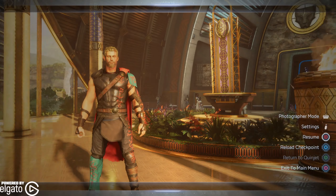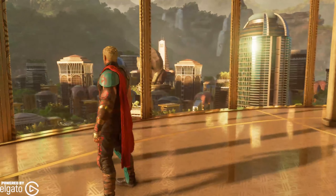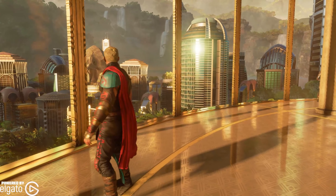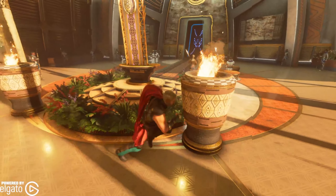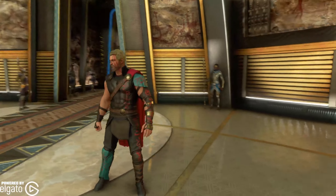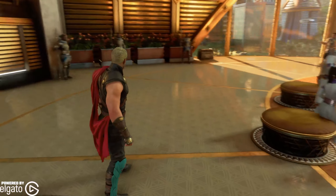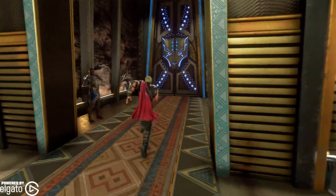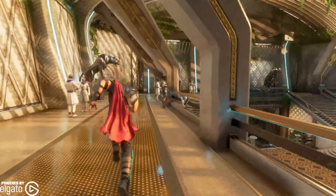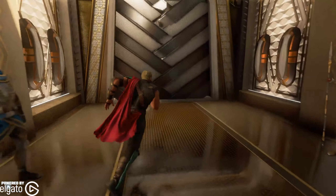We'll get out of photo mode real quick — that was a really cool look at him. Let's go ahead and load up a quick mission so we can look at how everything works in game. The little circular metal pieces that hold his cape on the top there, that hold all the armor in place — those actually light up. I didn't think they would, but they do. So let's load up a mission and get a better look.